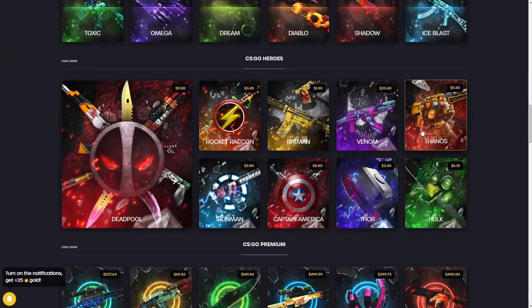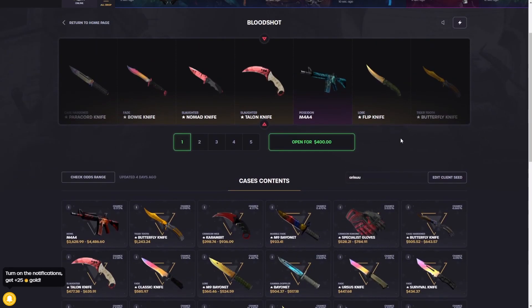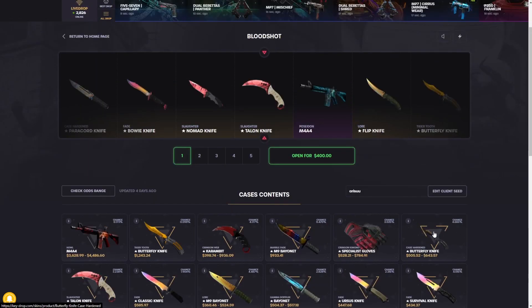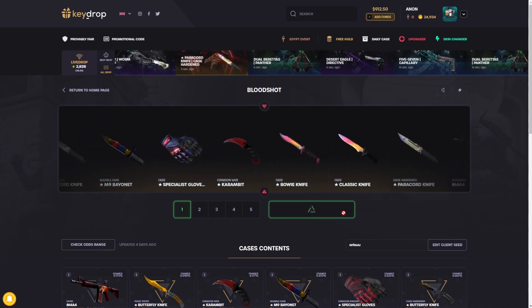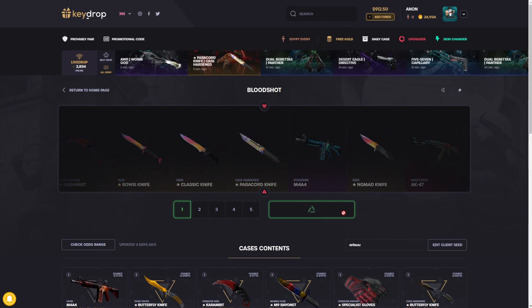Going to the bloodshot case — 400 bucks per open. The bloodshot case is a very crazy case. The Howl is the goal at 4,400 bucks. The Deagle, Prince, and Wild Lotus are in here — it's a very crazy case. We're just gonna start it out hopefully with a profit. Oh, the Poseidon's right there — it is so close!